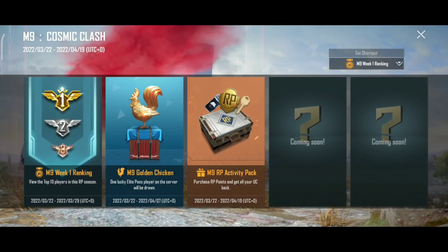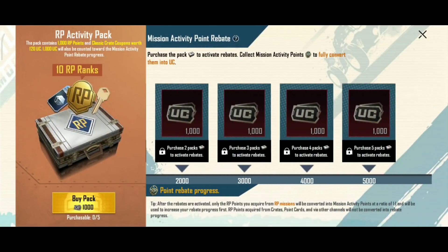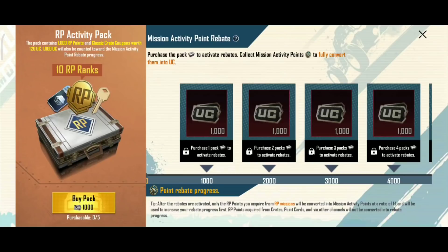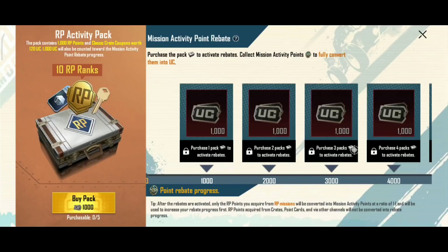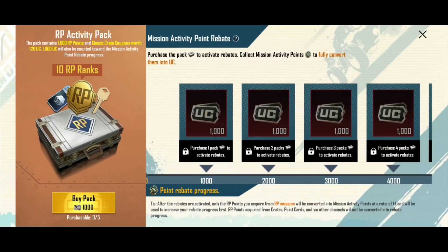In this case, we have a pack in PUBG and BGMI. You have a pack in RPG. You have to pay 5 times for this pack, spending 5,000 UC. After that, you will have to pay the RP points — 5,000 RP points. You have to return the UC and we will do this season.